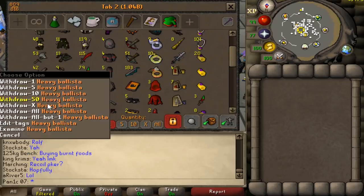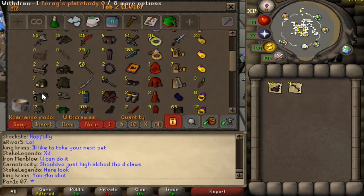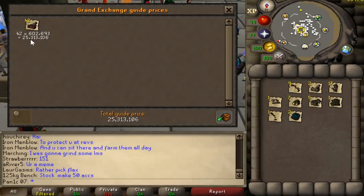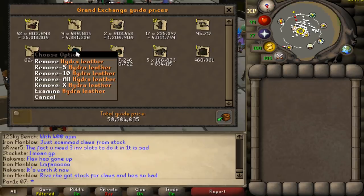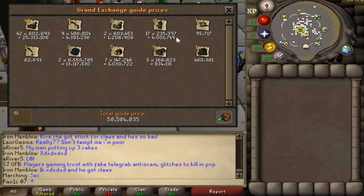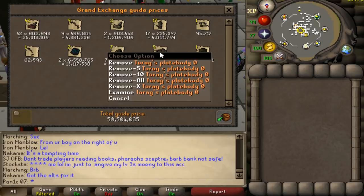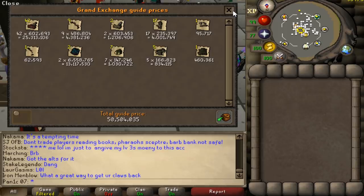Now let's price check the left side - we've got 42 heavy ballistas, nine dark bows, two light ballistas, and a bunch of barrows items. Just in the ballistas we have 25 mil - that's heaps. Price checking all the barrows plus the hydra leather is 50 mil, not bad. 4.3 mil for the dark bow, 4 mil in just Torags legs. Unfortunately Veracs isn't worth much anymore, but Torags is still worth a fair amount - one mil in the bodies and one mil in the Torags helms.